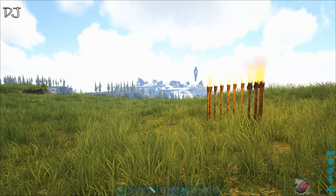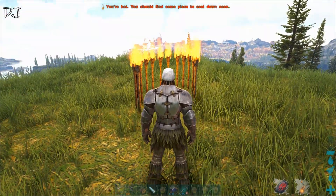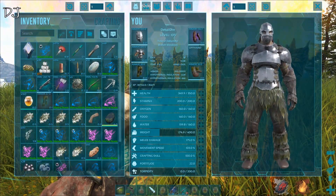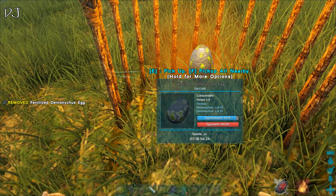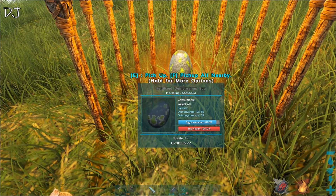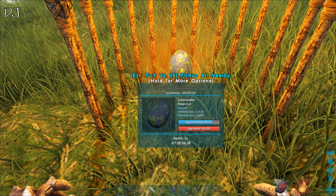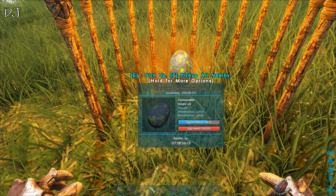Alright, the last thing about the elixir is the imprinting on baby dinos. So I will quickly hatch one and pick it up — I think the time is not that long. Okay, I will be back when it hatches.